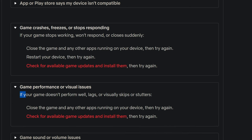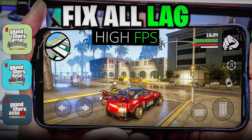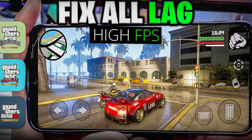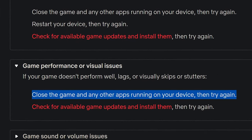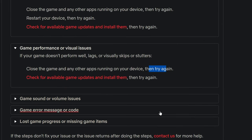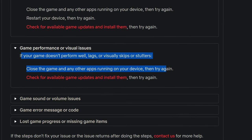Game performance — if your game doesn't perform well, lags, visually skips, or stutters, I have already made a lag fix video on the channel. Rockstar has written on Netflix: close your game and any app in the background, close them and try again. If you haven't seen my lag fix video, you can check it out for a good step-by-step solution.